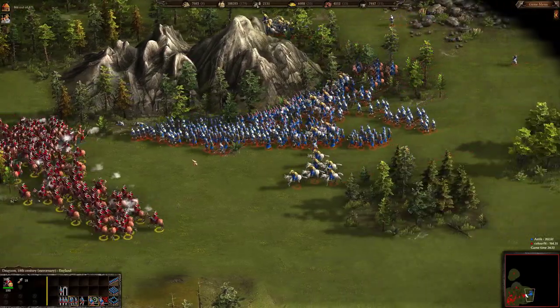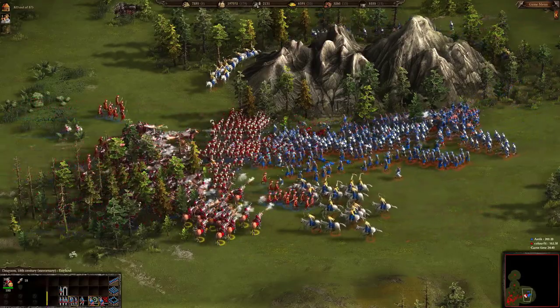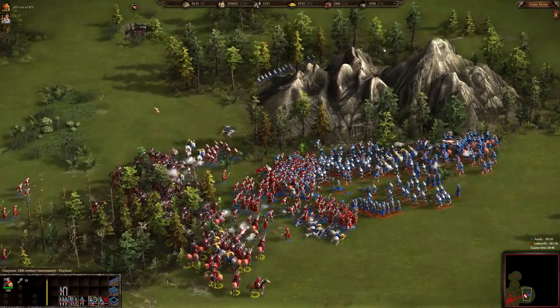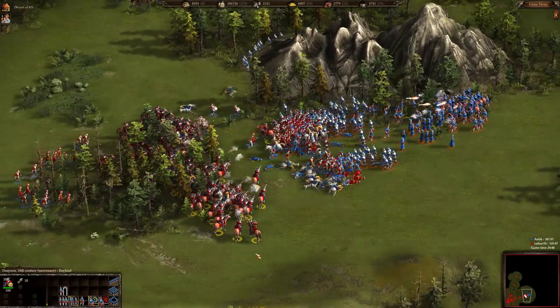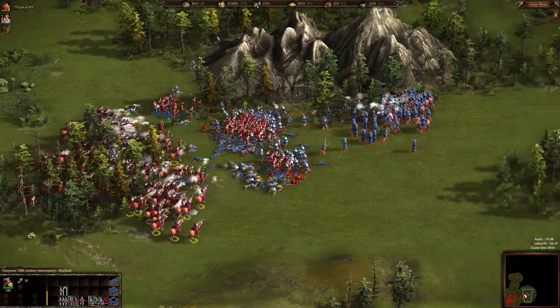There are 108 dragoons total and now the united forces are fighting back. Color Feed is trying to chase Antique, but Antique decided to take a fight. The siege cossacks will try to distract the dragoons, but there aren't enough of them and the dragoons are well protected.